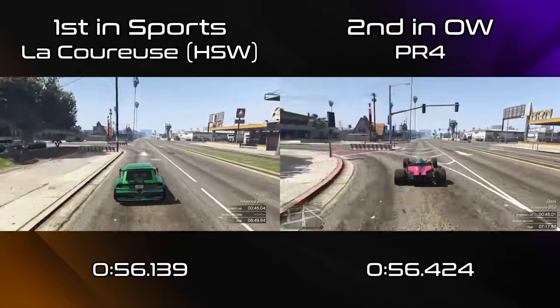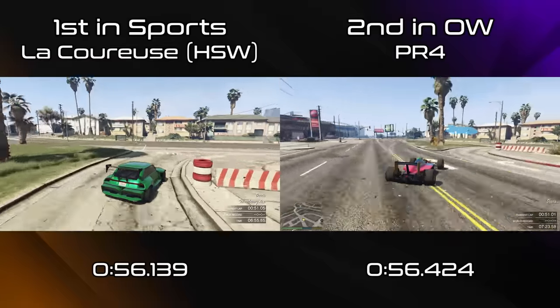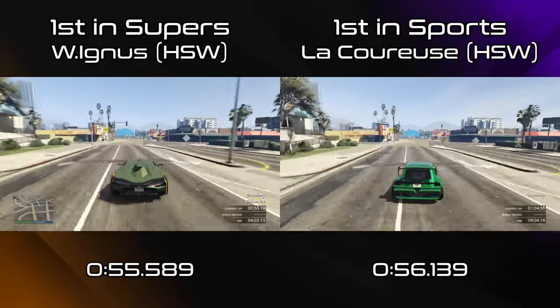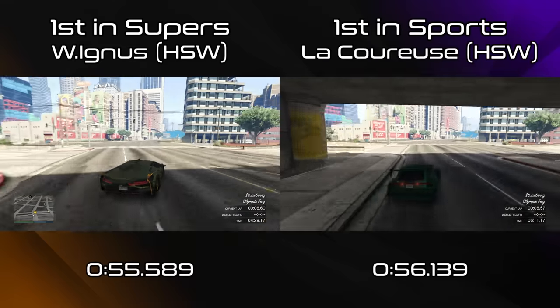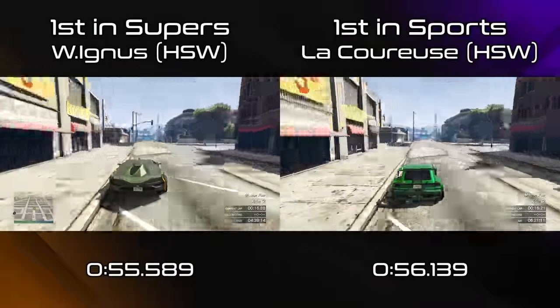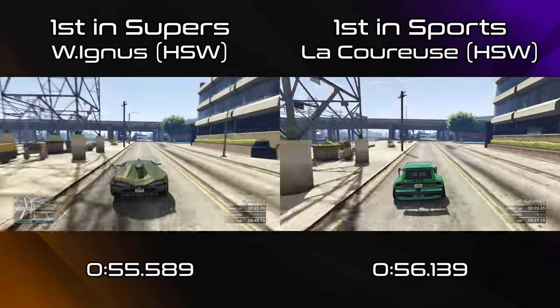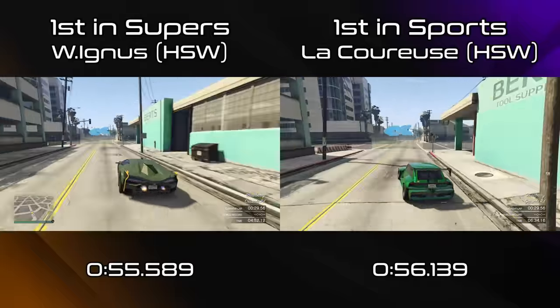And I think one of the worst things is that they didn't even need to do this — they simply could have given the regular version a little bit more top speed and it would have been perfectly balanced at the top of the sports class. The regular version already almost is. Then they could have used the HSW upgrade to bring an older car up to that same pace, like what we've seen with the Banshee — for example putting an HSW upgrade on the Feltzer and making it a sub-1-minute car that can compete with the S95 and the Itali GTO. But beyond those first few old cars to receive HSW upgrades like the Stirling GT and the Banshee, it's all just new cars now, rendering their non-HSW versions pretty much dead on arrival, and further exacerbating the power creep at the top of each class.